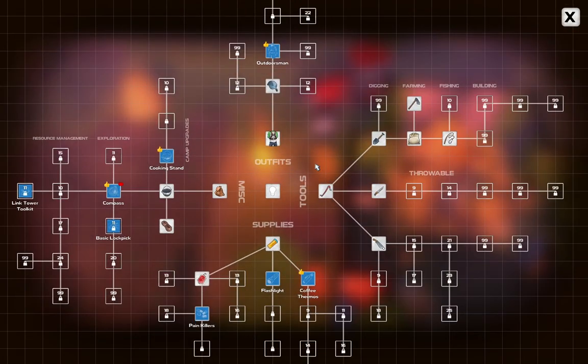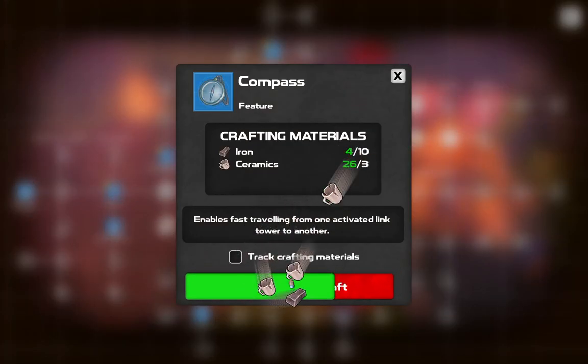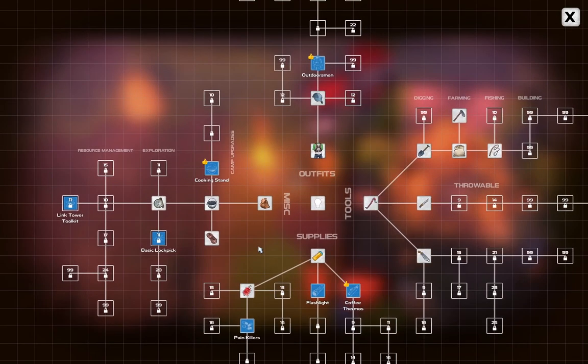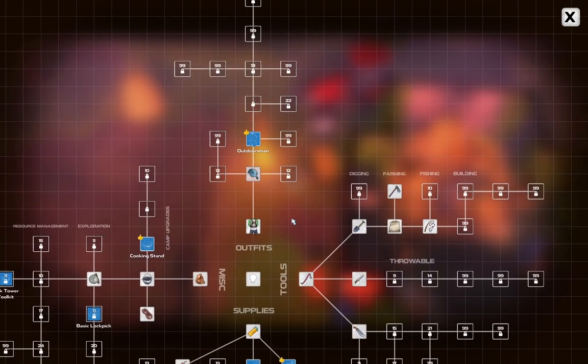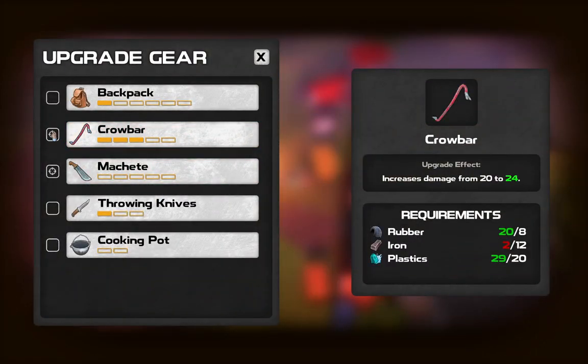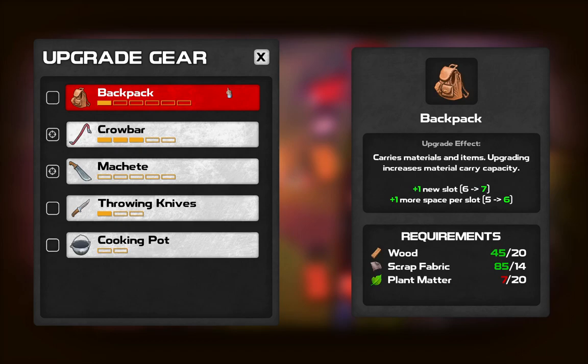Let's see what we've unlocked — anything good? We can build that. We can do fast travel now — that's worth the iron, though it's all my iron. It enables fast traveling from one activated link tower to another. Now I need more iron. Because of all my plant matter, I could have upgraded my backpack.